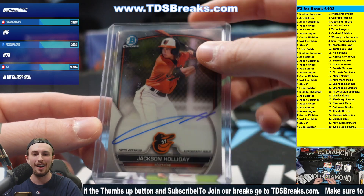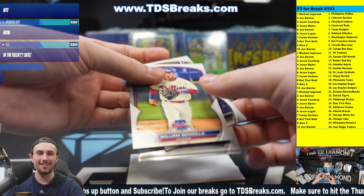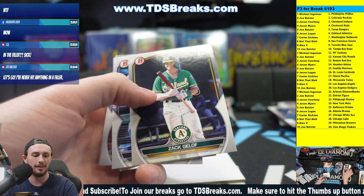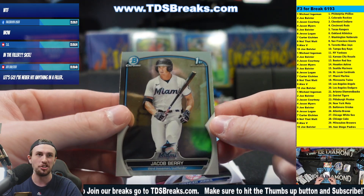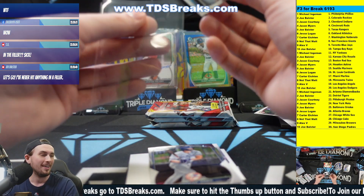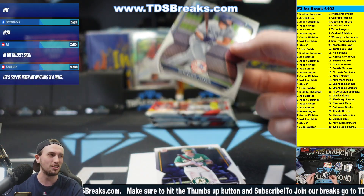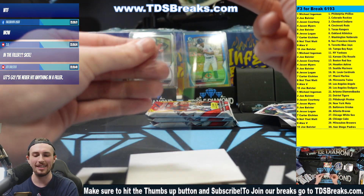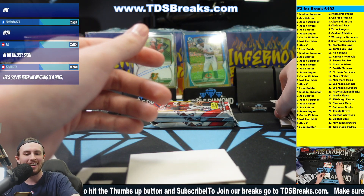Jackson Holiday — okay, here's the rest of the pack. Spencer Jones first and a Jason Jacob Barry. Let's go Joe, that's a huge card buddy — Jackson Holiday is a killer for sure. That's awesome. You don't expect to hit anything out of the filler usually, but these blasters are hot, hot, hot!